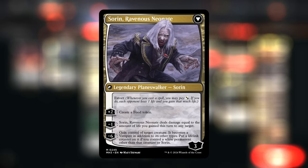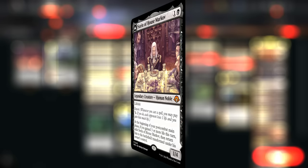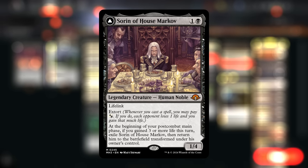Maybe store up food tokens and sacrifice all of them in the same turn — the minus one could deal nine damage to help close out the game. We can also keep some food tokens around so that if the opponent answers Sorin, we have a way to easily gain three life to transform it back into the planeswalker after redeploying the creature. There's a ton of synergy throughout.